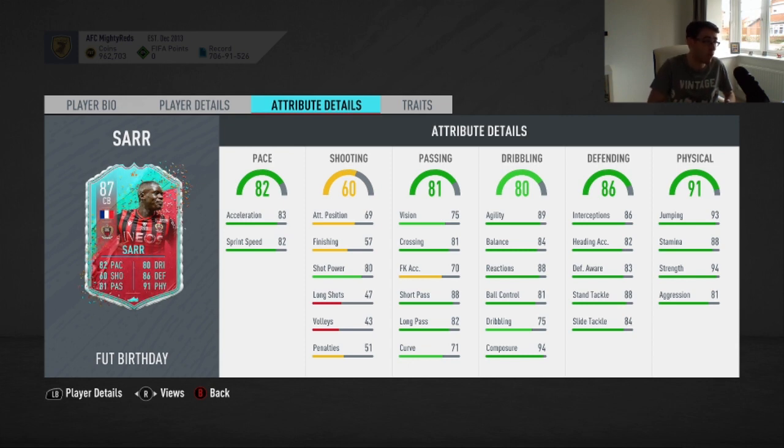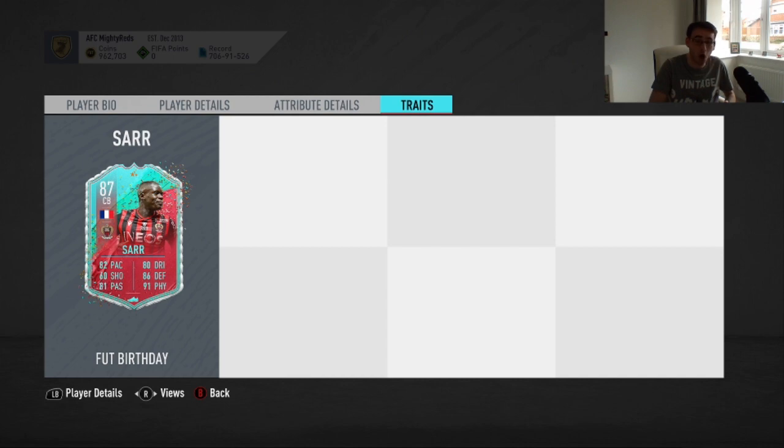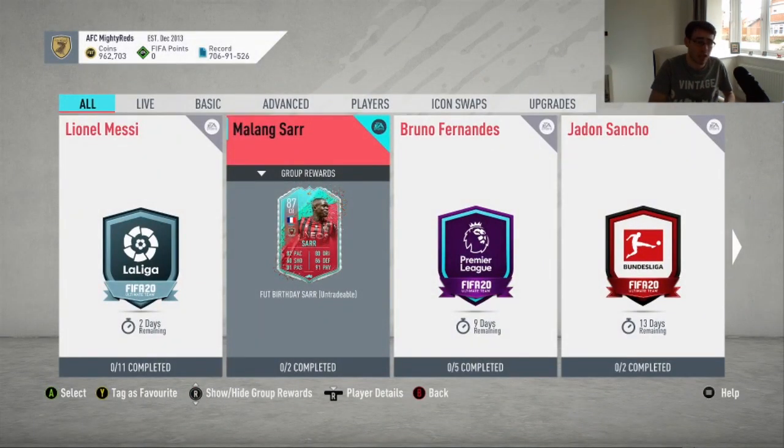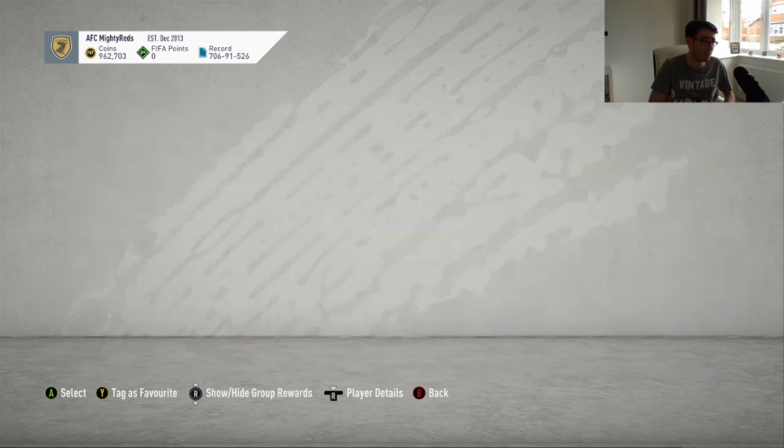Maybe try and get that vision up from 75 into the low 80s or something. His dribbling and pace is fine, and his physicality is also fine: 93 jumping, 94 strength, amazing stamina — so he's not going to get tired — and okay aggression at 81. There are no traits on this card, but on the whole, if this guy's about 150k, which I think he'll be going for, that's a decent price.